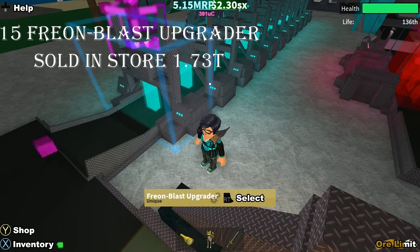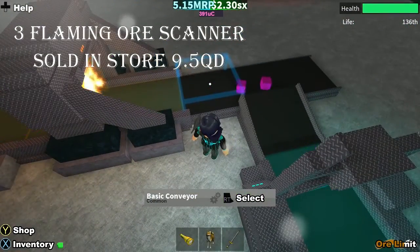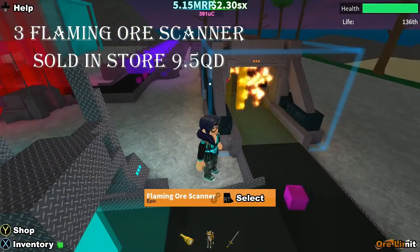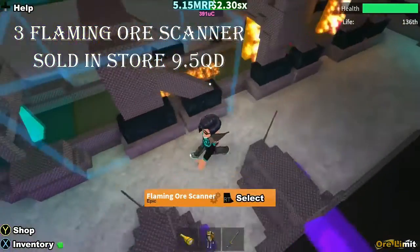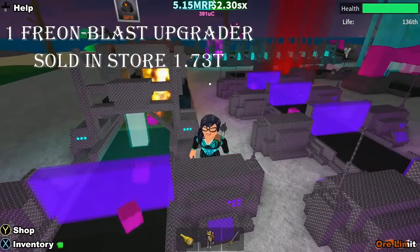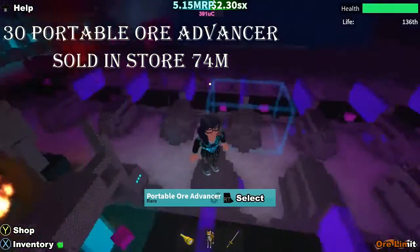Then you move into the Flaming Ore Scanners — I use three of them. You don't really need to, but you will have to use a mini ramp to hop onto the middle section of the conveyor so your Freon Blast Upgrader can put the fire out, otherwise you will lose your ore.